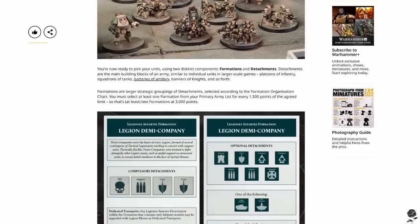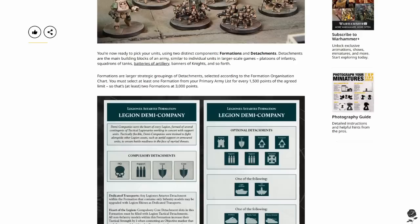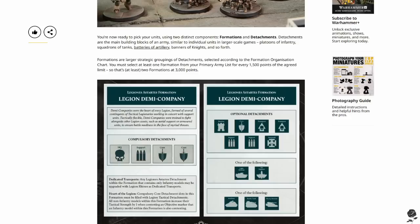You're now ready to pick your units using two distinct components: formations and detachments. Detachments are the main building blocks of an army, similar to individual units in larger scale games — platoons of infantry, squadrons of tanks, batteries of artillery, bands of knights, and so forth. Formations are larger strategic groupings of detachments — selected according to the formation organization chart. I love to see a formation chart. That is one of the things that kills me about latest editions of 40K — the removal of formation charts, or them becoming so irrelevant. I want to see balanced armies, with troops, heavy support, and fast attack — like you used to see in White Dwarfs in the early 2000s.